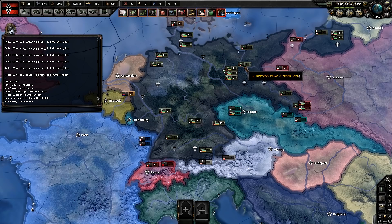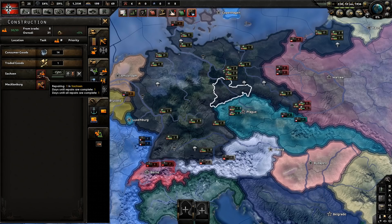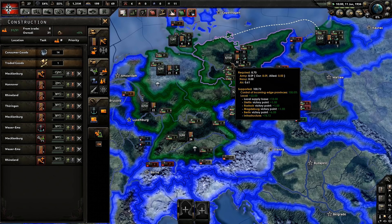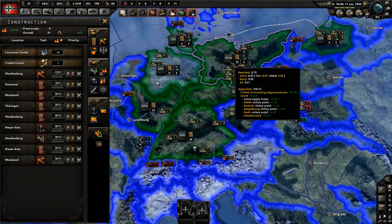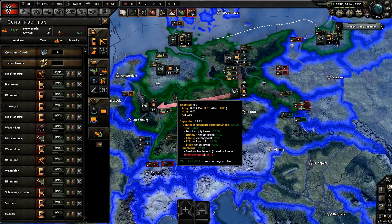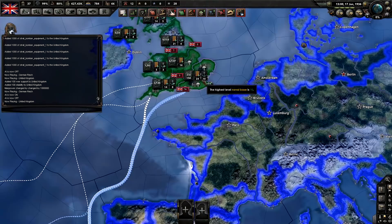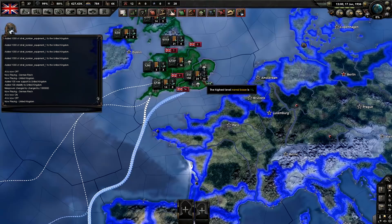Look at how powerful this is — let me make sure AI is off first so they don't change things. Here's our construction: we did hit one of their air bases and a civ, but no synthetics. With thousands of bombers in the sky, watch the supply plummet from the capital. We're at 100, next day we're at 98 — and look at all the zones around here, because the supply coming out of the capital is getting so damaged that all the other units are starting to lose supply too.